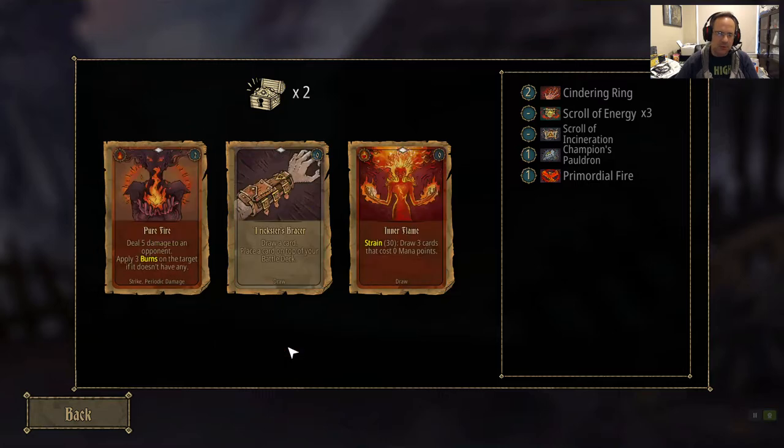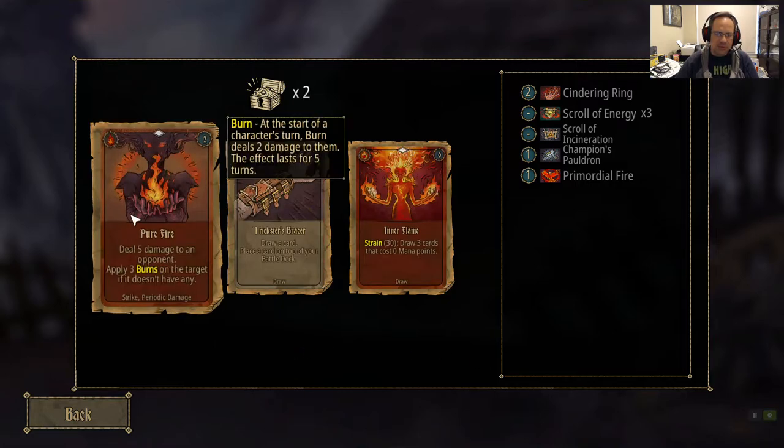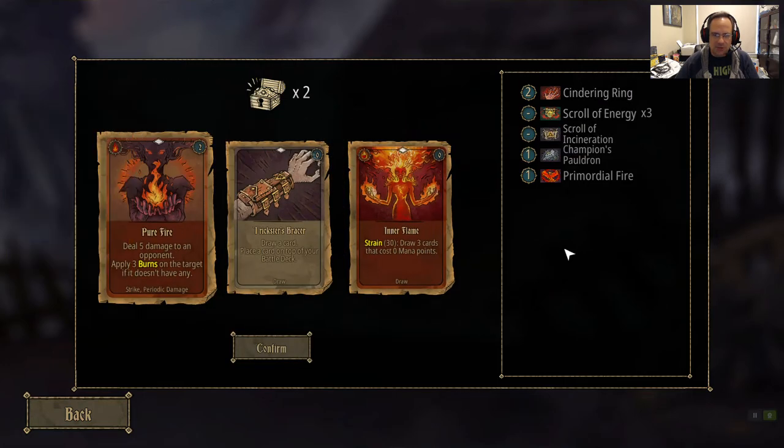Here's another heal-when-in-your-discard-deck card — that's amazing. This is our bread and butter damage dealing card: 5 damage and applies 3 burns, which are damage over time. So that's also outstanding. Pretty good starting deck so far.